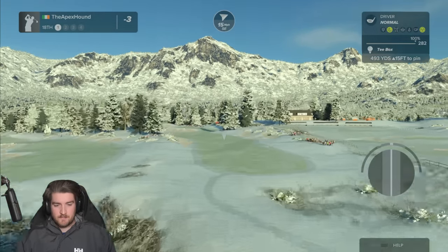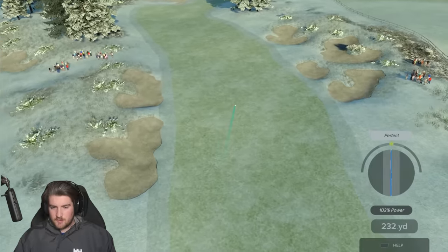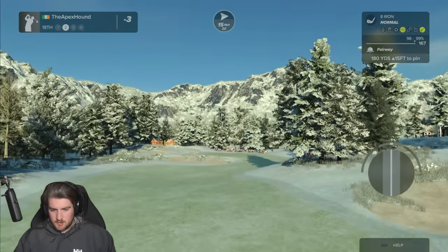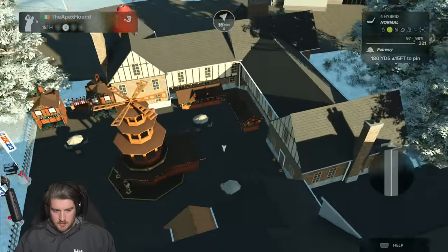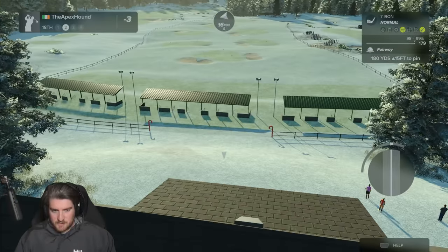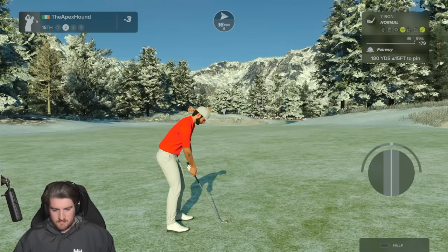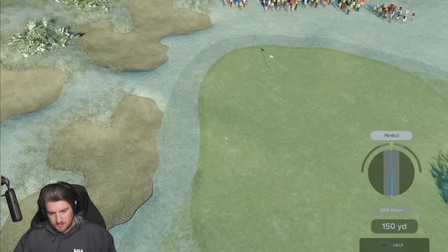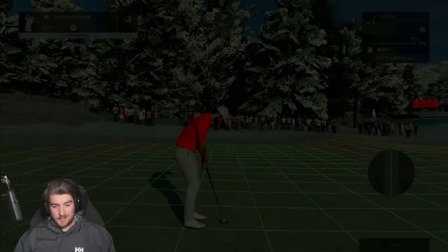Teeing up now on the final hole of this course. Absolute beauty - gorgeous shot. That's how you want to finish with the driver. Is that a hockey rink over to the right or a football pitch? This one is around 180. We got the little Christmas train here, Rudolph leading the way, little Christmas village - that's nice. What was this here - some sort of pitch? Oh no, it's a driving range. Sickeningly good golf shot - hit the downslope. Greens must be soft on default, they are not running out at all.